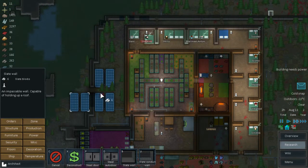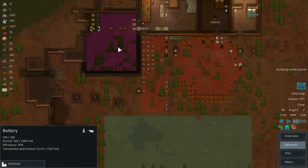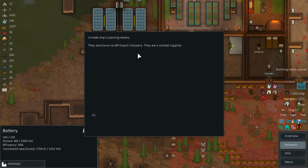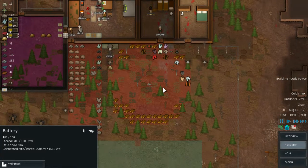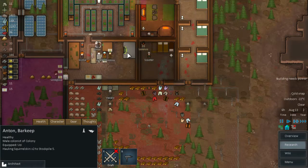Found the structures and one more slate wall in there so we are fully protected — nobody sneaks in through that way. The batteries are actually going to store the power for us, that's great. The trade ship is passing by and it is an export company combat supplier. From combat suppliers we can't really get much but let's grab Anton when he finishes his meal and talk to them anyway.